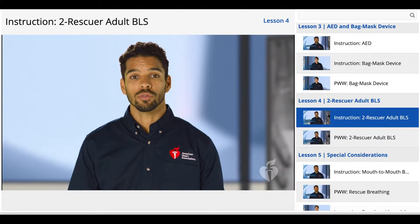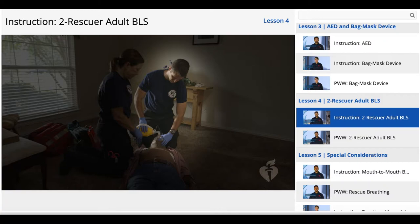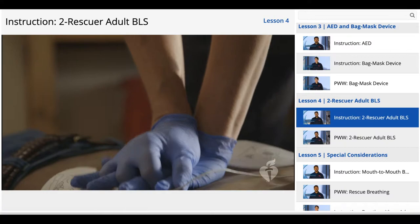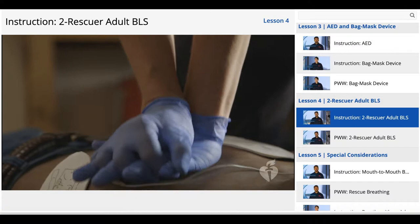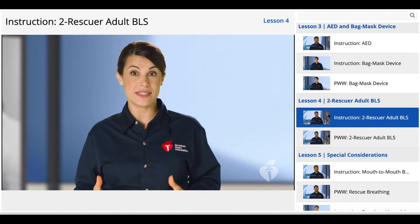In two-rescuer CPR, each rescuer has a specific role. Rescuer number one should be positioned at the person's side, ready to perform chest compressions and count them out loud. Rescuer number two should be positioned at the person's head, maintaining an open airway and giving breaths with a bag-mask device while watching for the chest to rise and avoiding excessive ventilation. Rescuer two should also encourage rescuer one to perform compressions that are fast and deep enough and allow complete chest recoil between compressions.